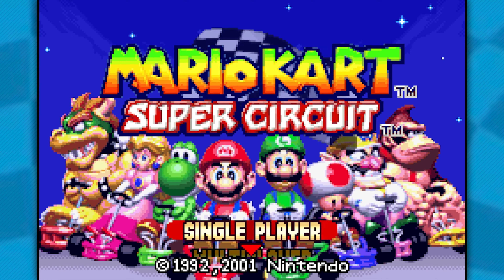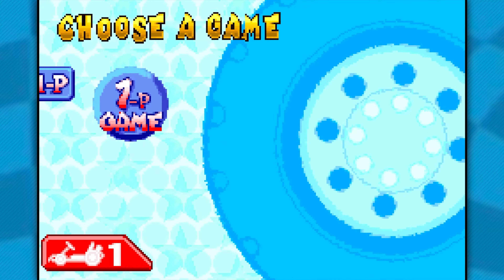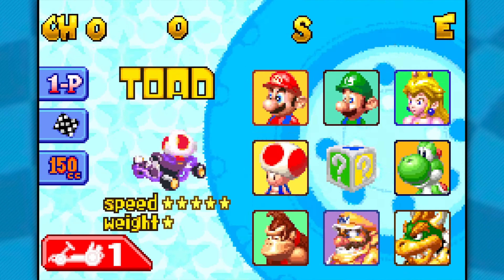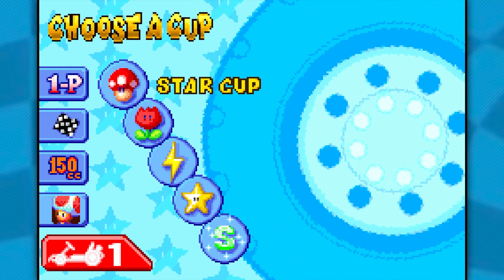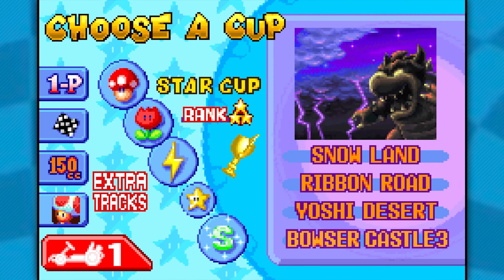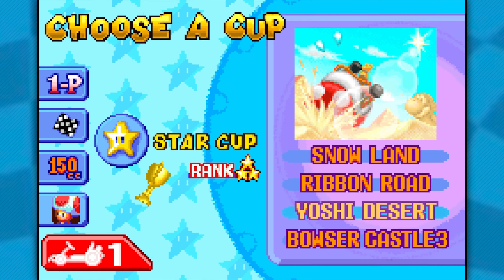Hey, what's up everyone and welcome back to Mario Kart Super Circuits. Last time we took on the 150cc Lightning Cup using Princess Peach, and this time we're using Toad and taking on the 150cc Star Cup with Snowland, Ribbon Road, Yoshi Desert, and Bowser Castle 3. Let's go.